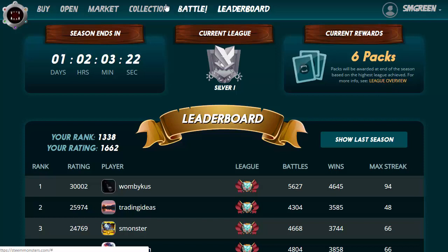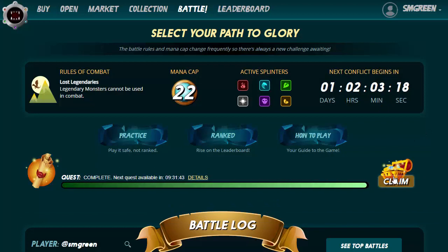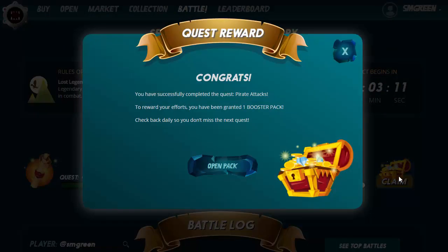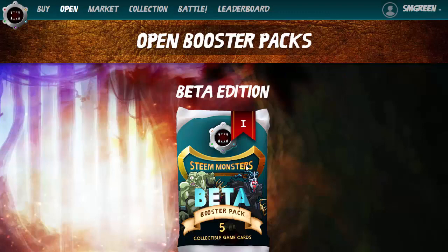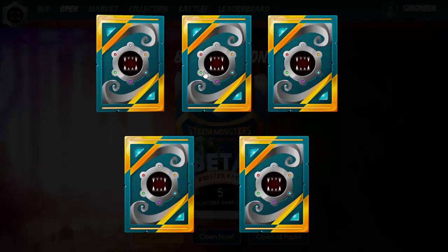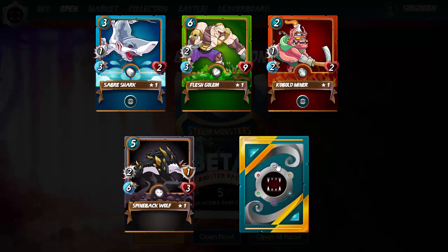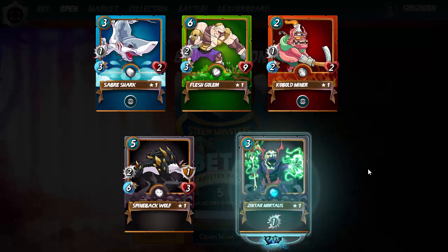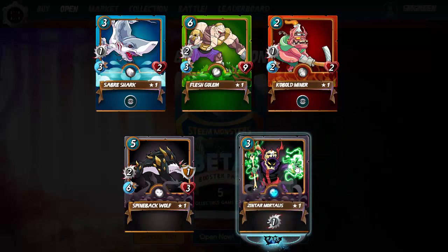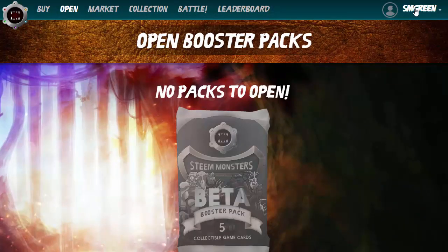I think I might have a quest pack to open here as well — yes, I got the quest too. Let's go ahead and open this pack. This is my green account so some green cards would be nice. There we go — another Flesh Golem, and a Zintar, which is worth around about 90 cents at the moment. That's not a bad little return. Let's close that and go have a look at our final color, which is white.